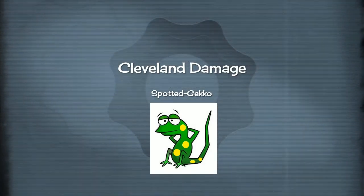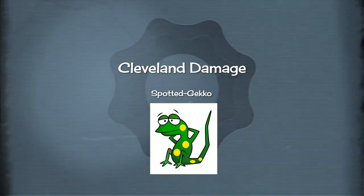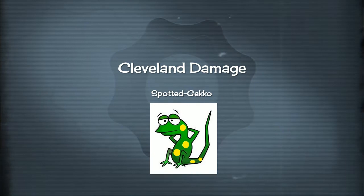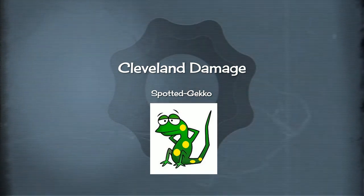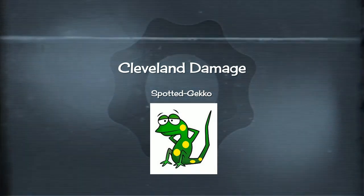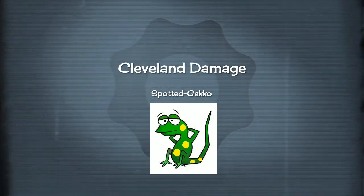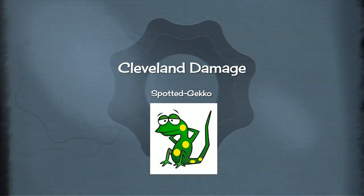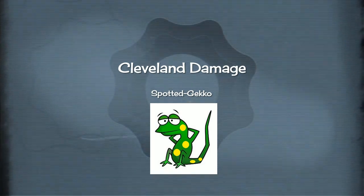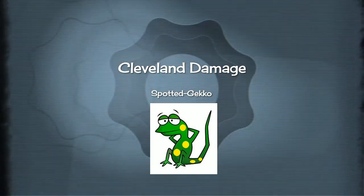Hello everybody, Spotted Gecko here again bringing you another video for the game World of Warships Legends. Today I have another community content video for you. This is a full match submission from Alphiers Gaming. Alphiers, aka Zaid, is sending in a match with the Cleveland, the tier 7 US light cruiser. Let's sit back, I'll provide the commentary, and let's watch Alphiers dominate the opposition with the Cleveland. Let's get started.